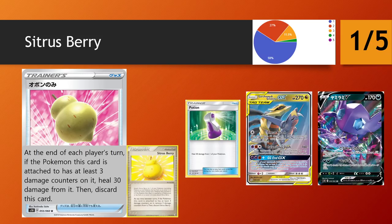Citrus Berry is a similar story — a tool version of Potion. At the end of each player's turn, if the Pokemon this card is attached to has at least 3 damage counters on it, heal 30 damage from it, then discard this card. It's better than Potion in theory because you can secure it on something earlier, and if you're getting Reset Stamped you still get that heal later — which could actually be important for things like the Tina Chomp matchup where they blow up their Mismagiuses, hit you for 40-something damage, then Stamp you. But same thing as Lumberry — it competes with much better tools in the format right now, so it's a 1-star.